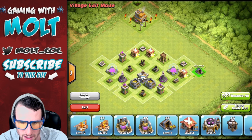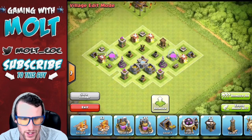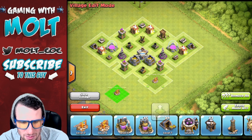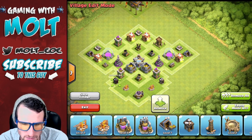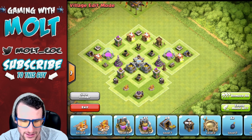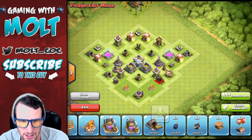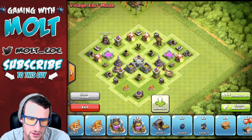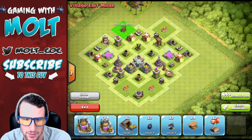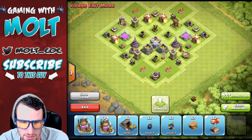Now we're going to start bringing in some other buildings as walls if you will. We'll put the barracks right here. It's always weird trying to build bases around this design simply because there are no walls, so you have to use other buildings — like builder's huts make good walls. We only have one Tesla right now, we'll put it on this side. Let's drop a giant bomb in there, and throw an army camp up here and one up here.